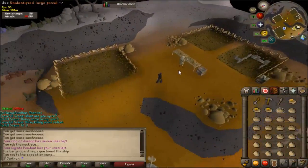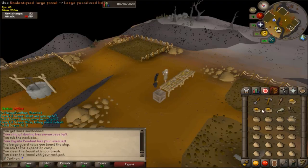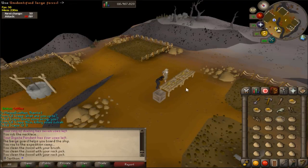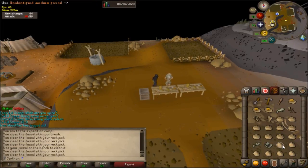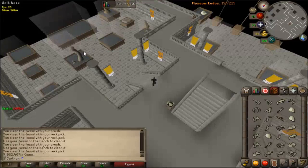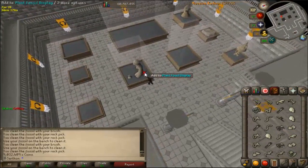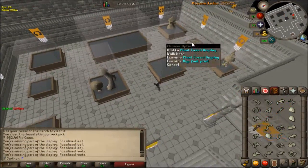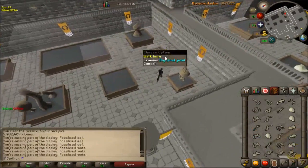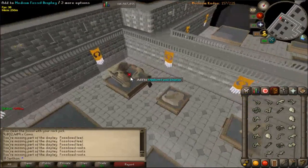Here I am getting my fossils together, cleaning them off at the table on Fossil Island, and getting them ready to take to the museum. Fossil Island has got some pretty good content — I really enjoyed doing this, it was fun to watch Netflix and do something different in RuneScape. Here I'm putting them all in the cases; I didn't really know what went where and just clicked randomly hoping it would work out.